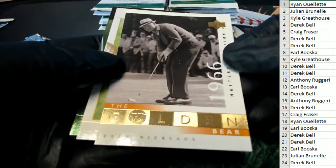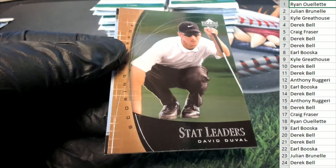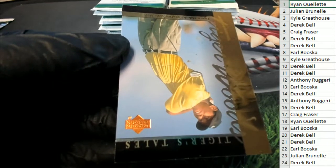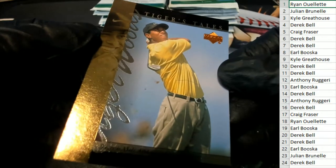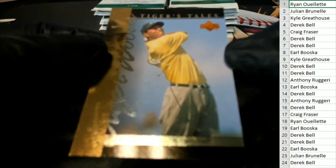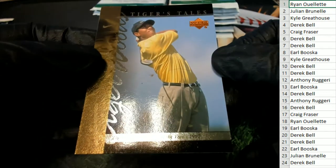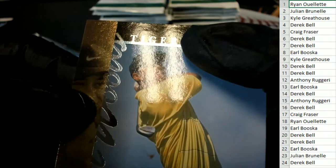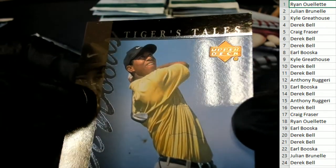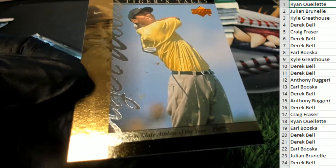Nice Jack Nicklaus — the Golden Bear. Masters Champions. Victory March. Stat Leaders — David Duval. Tiger's Tails — Tiger Woods. Pretty nice Tiger's Tails. This one I don't think would grade out — there's a little something right here on the top. But it's a nice Tiger Woods; it's from 2001 Upper Deck. Congratulations to Ryan O.